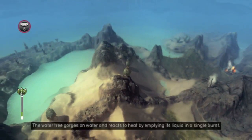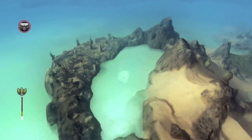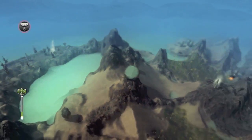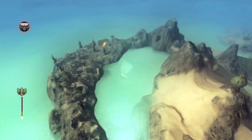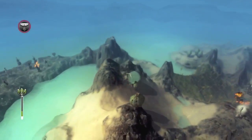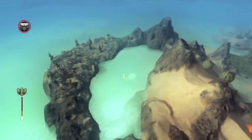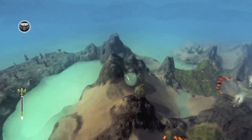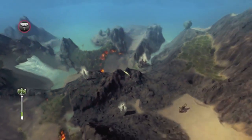The water tree gorges in the water and reacts to heat by releasing its liquid in a single burst. I guess we should fill these up in case we need them later on. It gorges itself on water like a big glutton — a water eater. I don't know what you call that. Carnivorous? Omnivorous? Waterivorous? Liquidivorous? Like, what do you call a liquid-only diet? Liquidivorous.